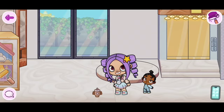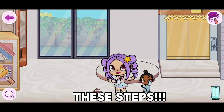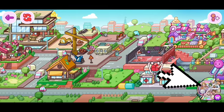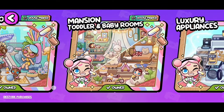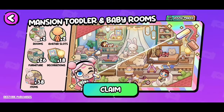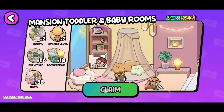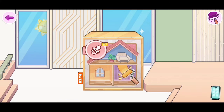Now if you guys want to know how to get this Stanley Cup, make sure to follow these steps. First, click on the circle on the bottom of your screen. Then we are going to scroll until we find the mansion and toddler and baby rooms — just click on that. Then click on plane. There we go, we got the box.